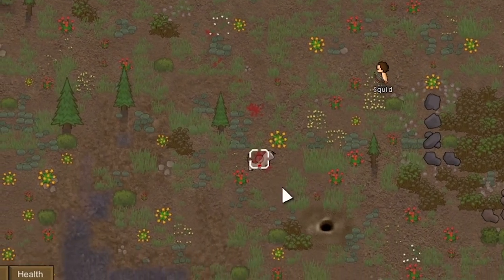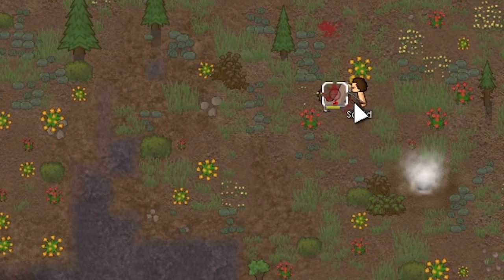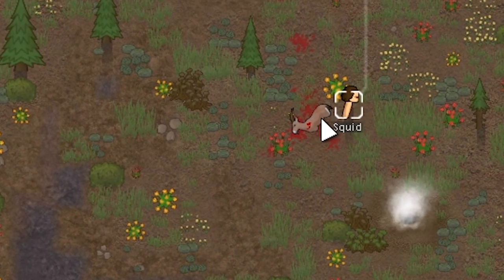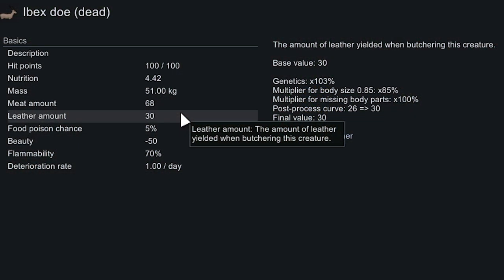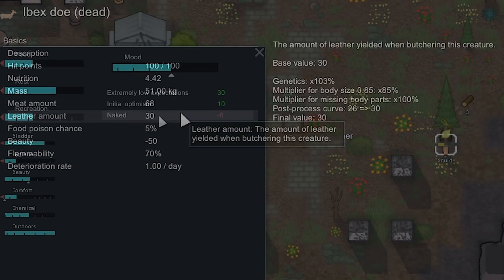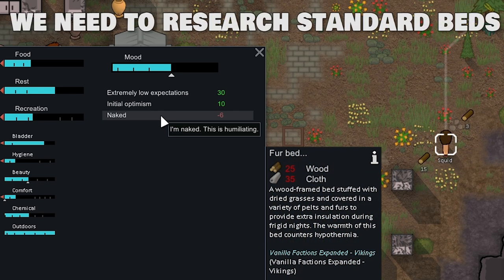Very nice, we ended up killing the doe. Pro tip: make sure we're hunting it — if we prioritize hunting it, he will finish it off and doesn't have to sit there and melee it 30 times. Butchering up that doe is going to give us 30 leather, which is not going to be enough for tribal wear — not even close. Naked is only giving him negative six mood, so there are a few other things we should prioritize, like maybe setting him up a bed.